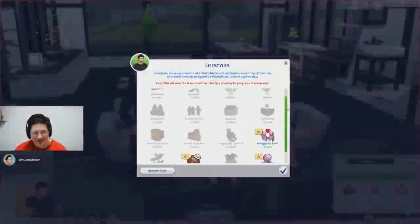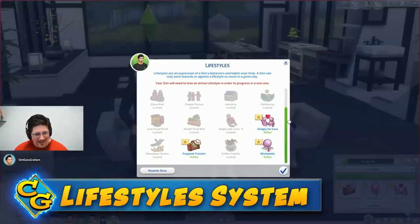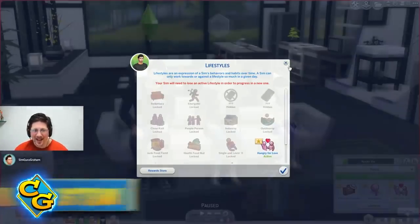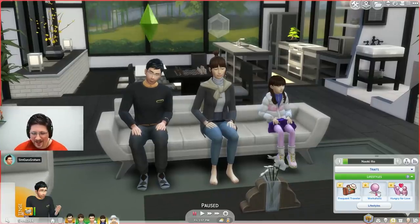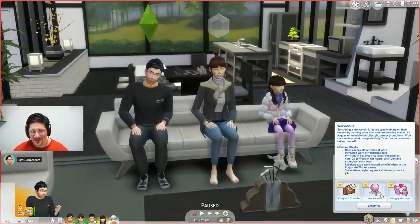Let's get into lifestyles. There are 16 in total. Our Sim has Workaholic, Frequent Traveler, and Hungry for Love. Graham explained that if traits are intrinsic to personality, lifestyles are more like lived experiences.